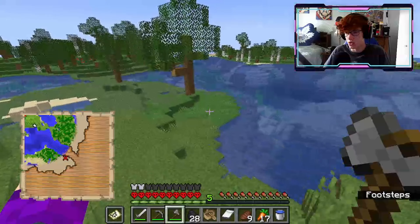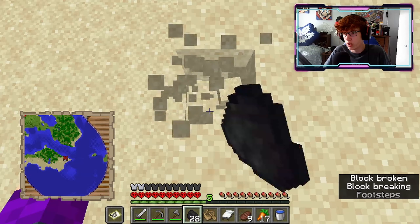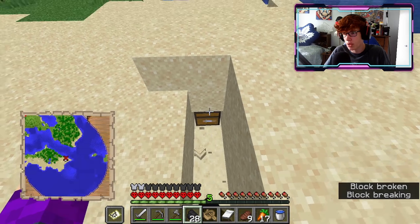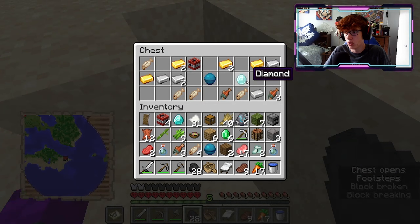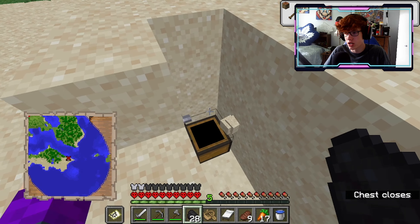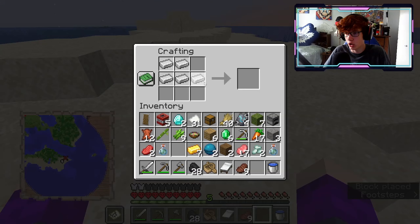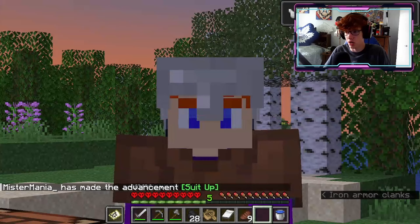It looks like we are getting closer, and it looks like it's on that island there. Right here might be the spot — yep, right there, and we have found it. Two diamonds — beautiful. We also have five iron and gold as well, that's very useful. Let's craft ourselves an iron helmet — there we go, our first piece of iron armor.